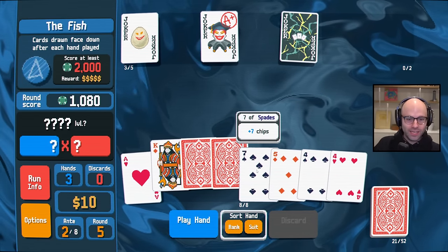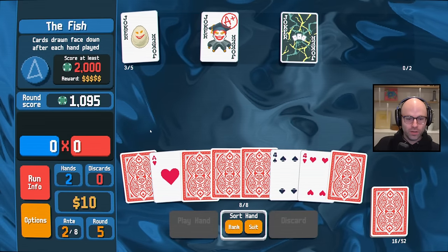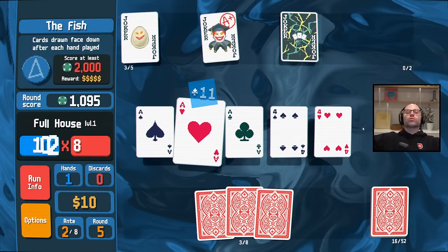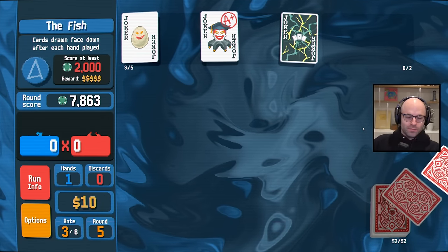Those might be aces. They're not. Play this knowing that maybe we could get a third four. Oh, this is bad. This is at least two pair with aces. It's a full house with aces! Thank you so much. I burned my discards without caring about the boss blind indiscriminately.